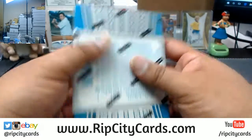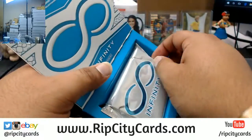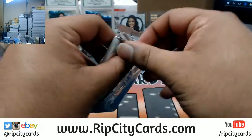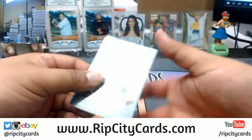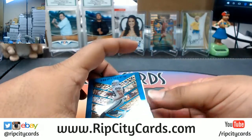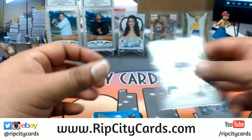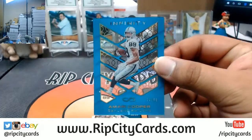All right, let's get this thing popped. We got a Tom Brady base for the Patriots. There's also a base on the back — Marvin Harrison, Colts. Seahawks hits incoming baby, speak it into existence, let's do it. Mary Cooper to 88, Raiders.